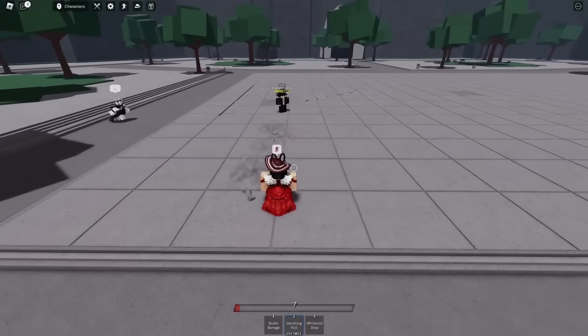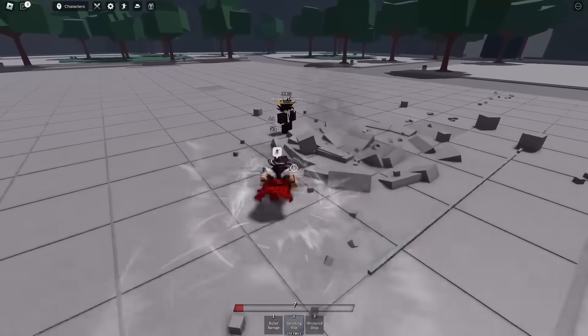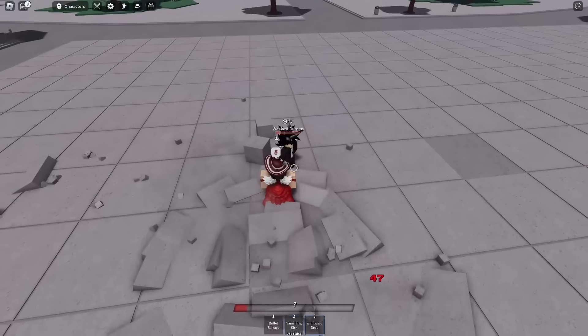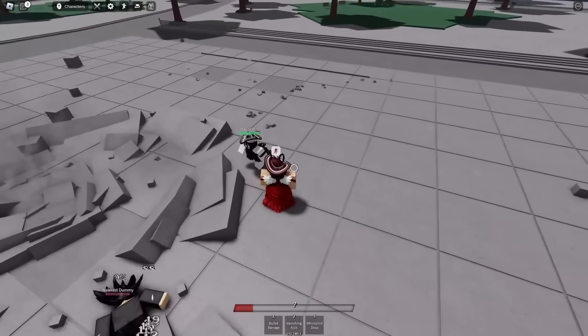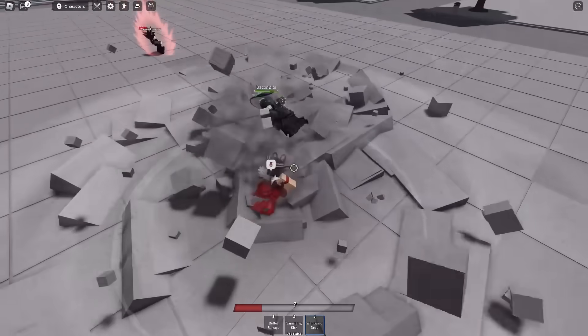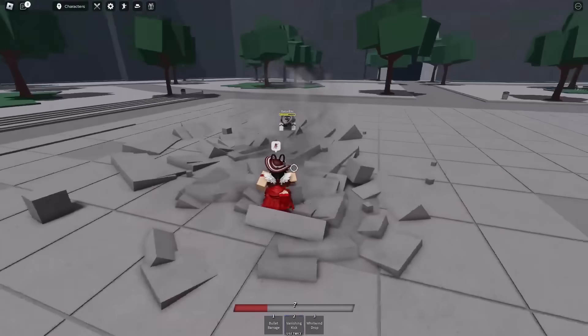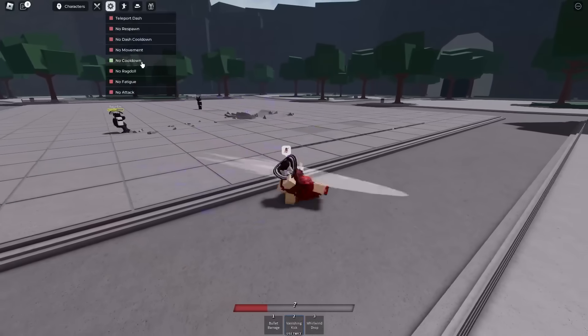I'm so confused. Wait — you land it and then there's a second version. Okay, you have to land the initial kick and then you get that follow-up. And then whirlwind drop — a slam move. So let me try that combo: down slam, that goes into that, they're gonna get dashed forward and you can land that. Okay, that's how that works.